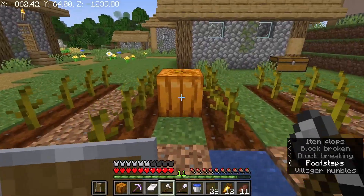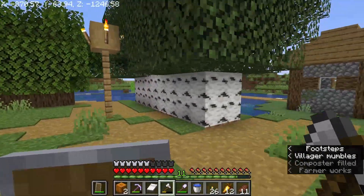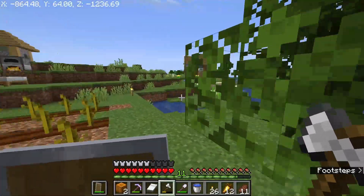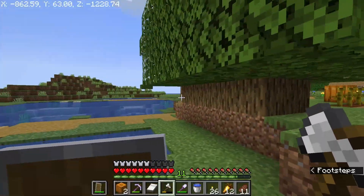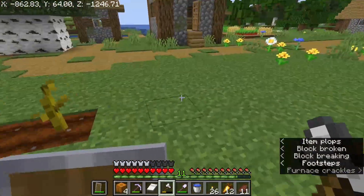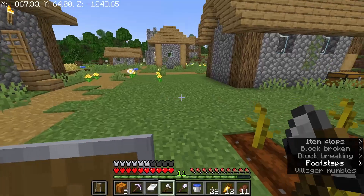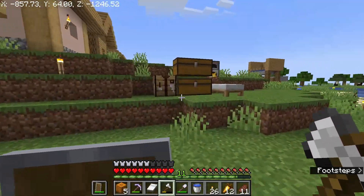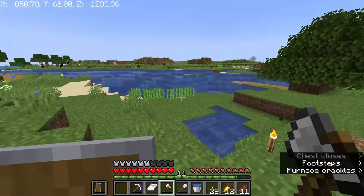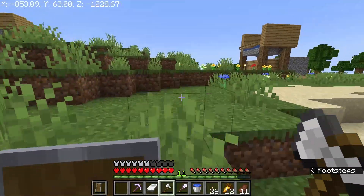Another thing I've been doing are these trees here. I've been planting saplings all in a row and harvesting them every now and again just to get some extra wood. Wood is really important — I've been turning the logs into charcoal, which I've been using to make torches, which are very useful to keep mobs at bay. I've also managed to get some sugar cane here and planted a few bits — we'll wait for that to grow.